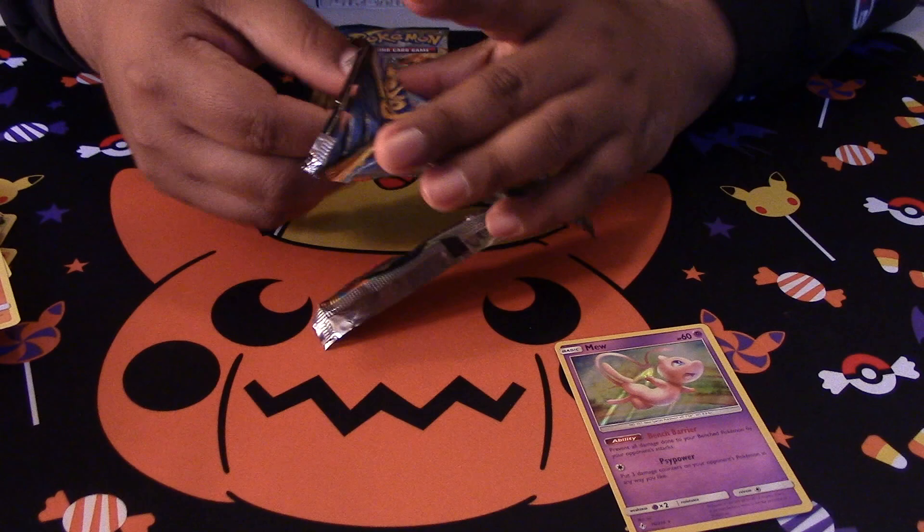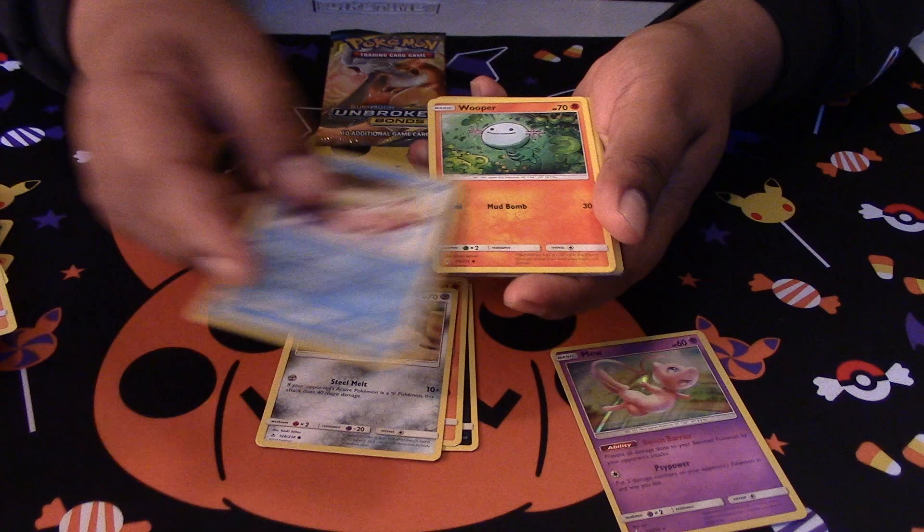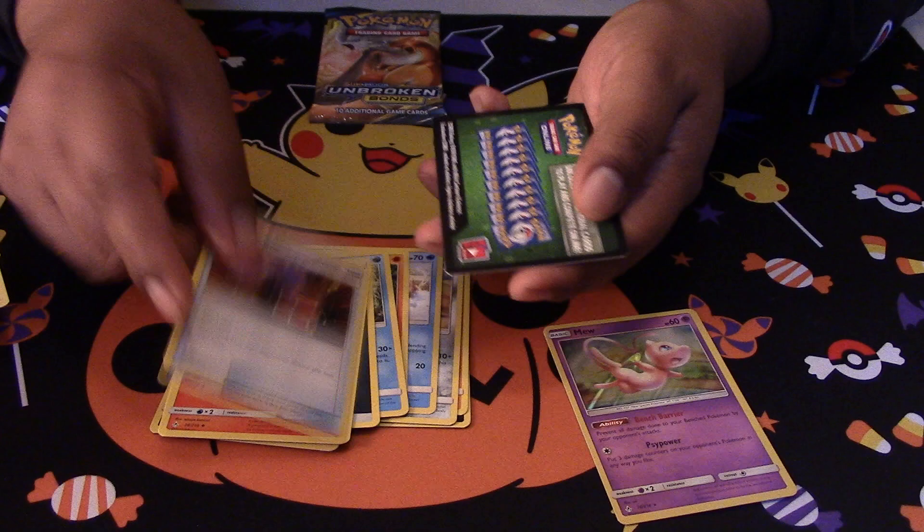Second to last pack. We got a Mercur, we got a Rhyhorn, a Meltang, a Slowpoke, a Wooper. Reversed — how the Miss Maggie is. We got a Seat Game, Charjabug, ToriCat, Surprising Box.